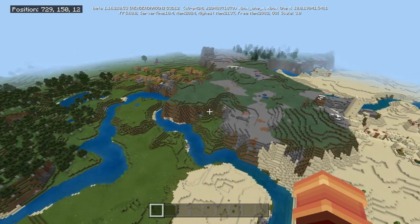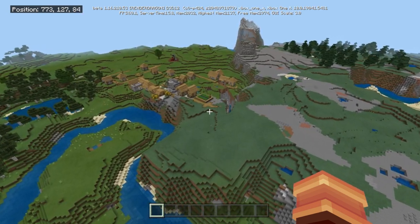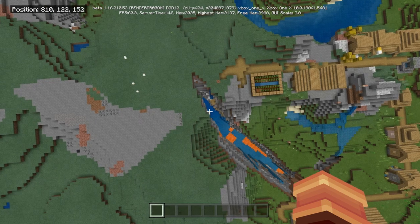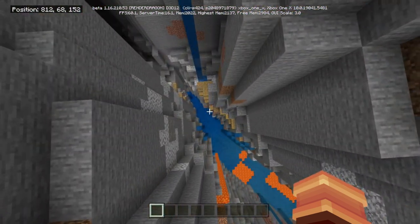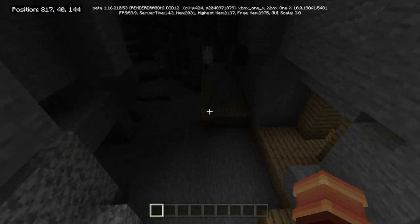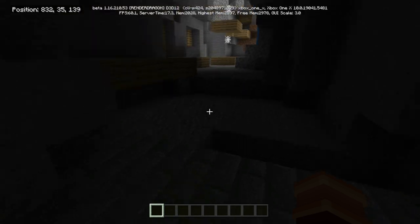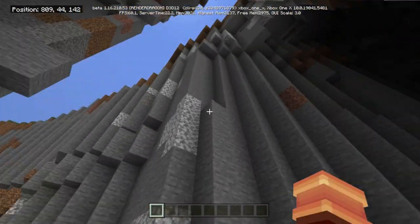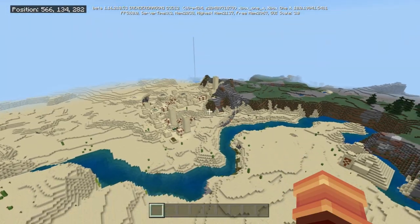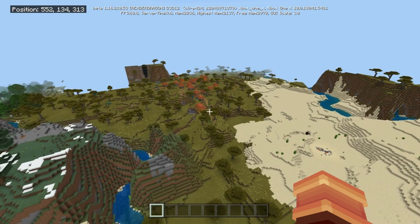If we go a little further you're going to have an acacia village. We've got a birch forest, a nice size plains, a nice size savannah, and obviously a huge desert. If we keep going down a little further into this ravine you're going to find an abandoned mine shaft that holds a lot of secrets. And right here is your stronghold underneath — I will have all the coordinates in the description.